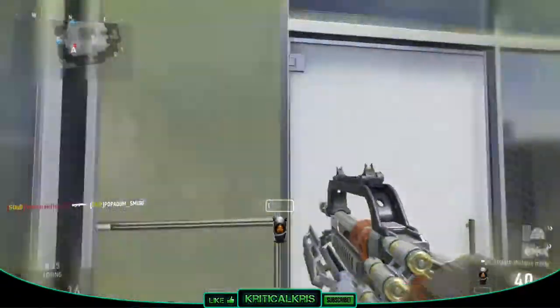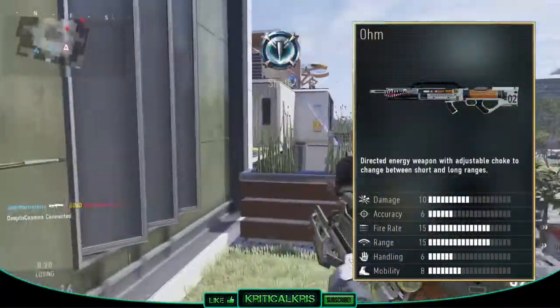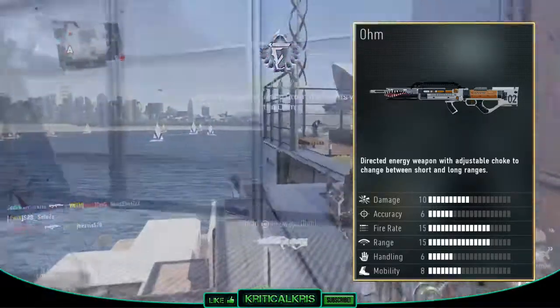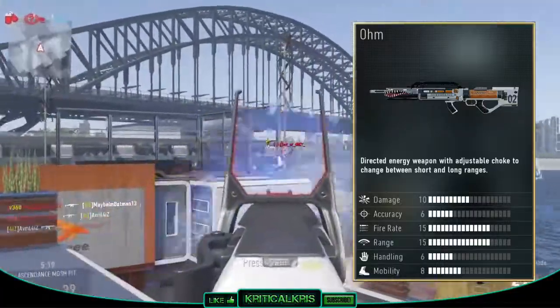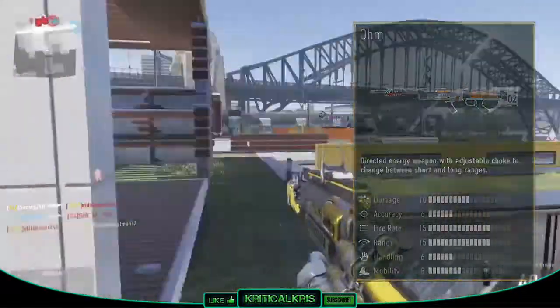The OHM is a brand new weapon for the game and it's described as a two-in-one directed energy LMG shotgun. So it's another laser type weapon like the AE4 that we got in the Havoc DLC, but this one's actually a heavy weapon that can switch between two modes — the LMG and the shotgun — and a cool point to make is that the shotgun also fires bursts of lasers.